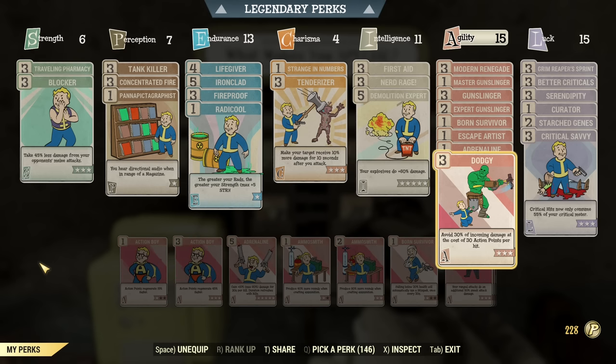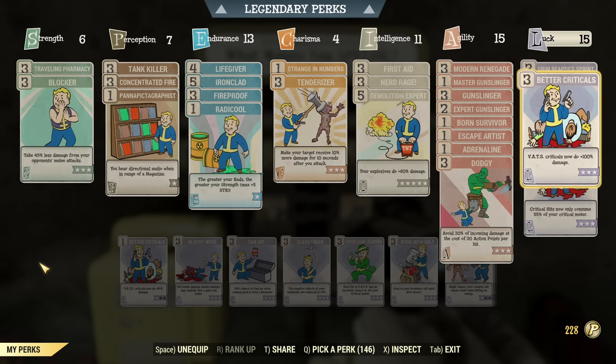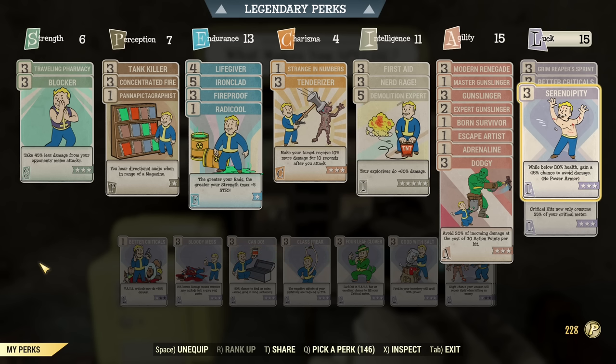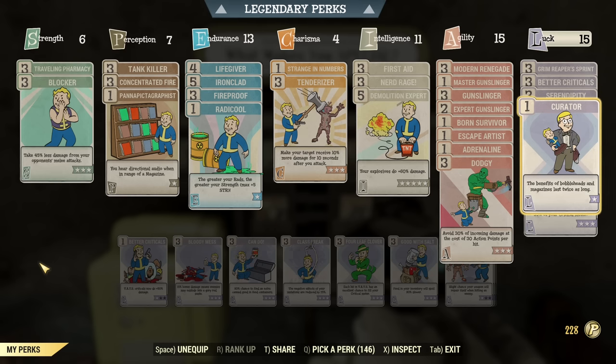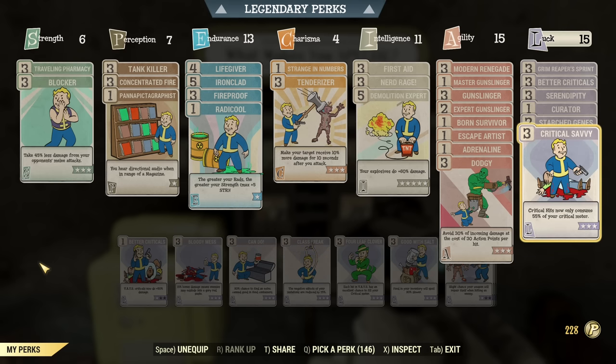Situations when you cannot use VATs will be very rare. Under Luck: Grim Reaper's Sprint is one of the cards thanks to which you can use VATs almost always — action points will refresh very quickly with kills. Better Criticals for extra critical damage. Serendipity for tankiness, and it combos very well with Dodgy — whenever Serendipity triggers, Dodgy won't trigger because you're not getting hit, so there is less AP drain. Curator is not essential — it's just for me when using bobbleheads to reach 15 Luck; you could skip it and run with 14 Luck or some luck on your armor. Star-Janed to keep your mutations, and Critical Savvy to pull a critical every other shot.